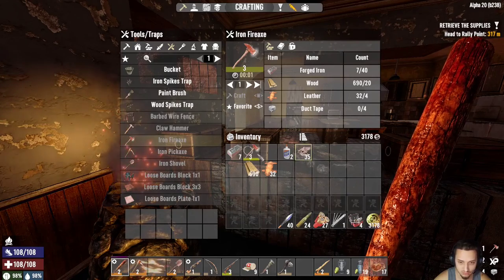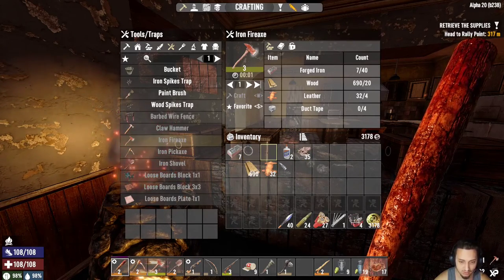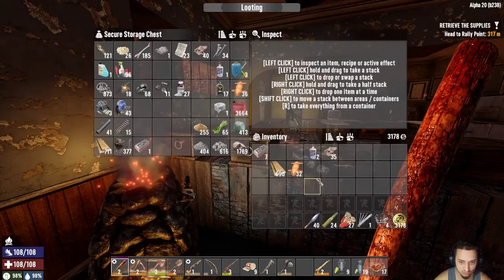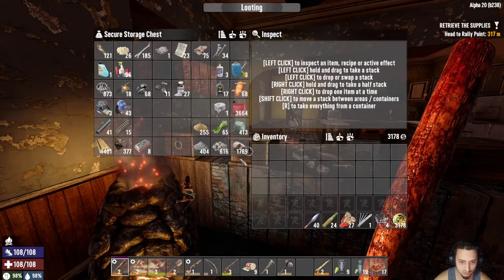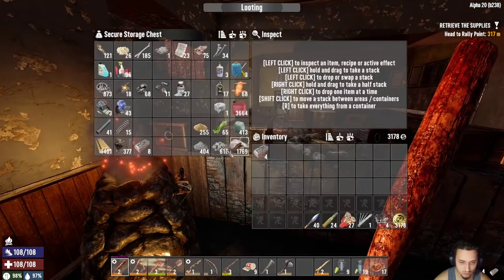There we go — iron fire axe. Sweet. So I scrapped it after it was completely broken and it gave me 150 iron. I'm not sure why it gives me so much, but I cooked that up and made almost enough to make a new one. So we can leave that here to cook.